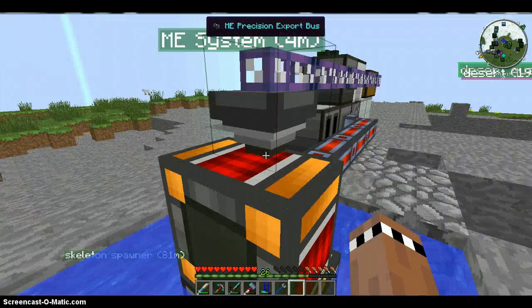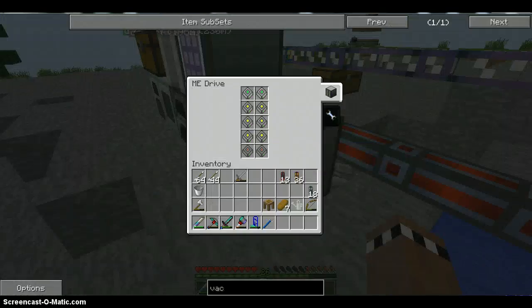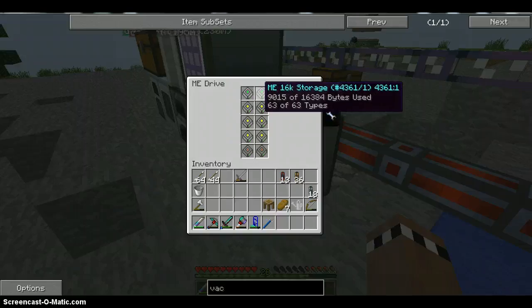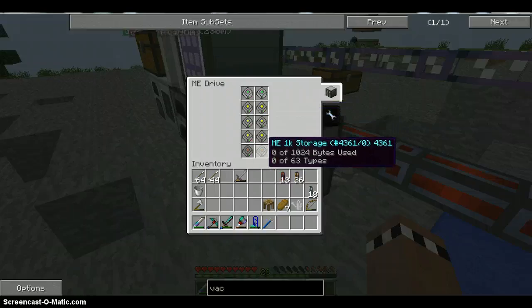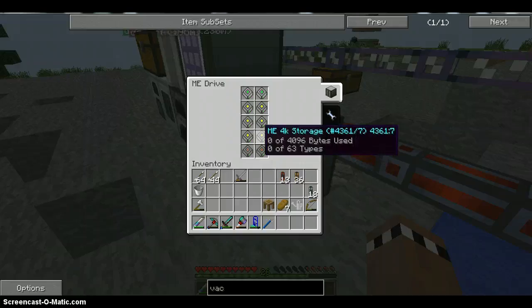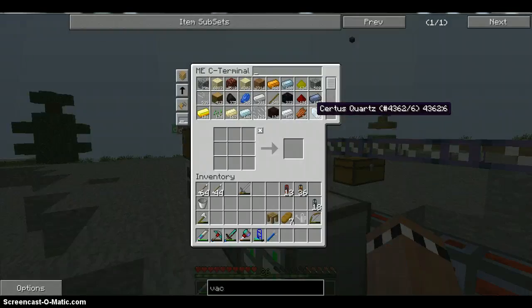Anyway, I made a little improvement — I made a bunch of drives. I've got these two 16Ks; this one's not quite full but you can't put any other types on it. Same with this one — it's got only 129 bytes, four of 63. And then we've still got seven more that don't have anything on them. Even these 1K drives can hold 63 different types of items. I've just been waiting till I get a whole bunch of Certus Quartz — now I have like 65 — and we can start upgrading things slowly.